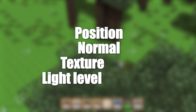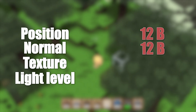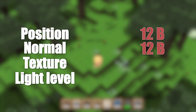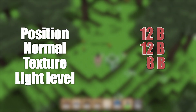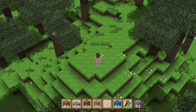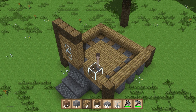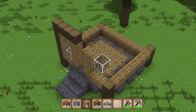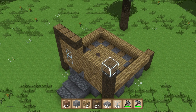Let's see how many bytes we need for a vertex. The position and normal are 3D vectors of floats, so that's 12 bytes each. The texture coordinate is a 2D vector of floats, so 8 more bytes. The light level is 15 bits, so 2 bytes. These all add up to 34 bytes, which may not seem like a lot, but it quickly scales up when adding blocks, as each block can have up to 24 vertices. So we have to compress them as much as possible.